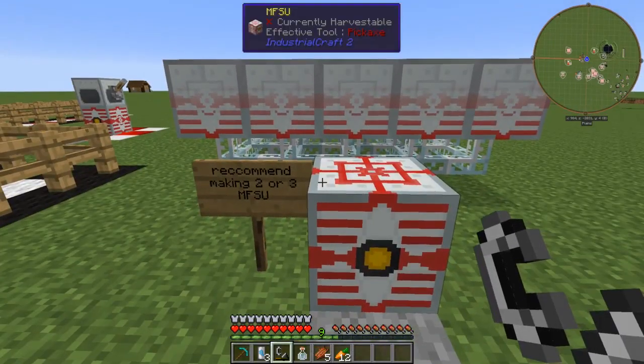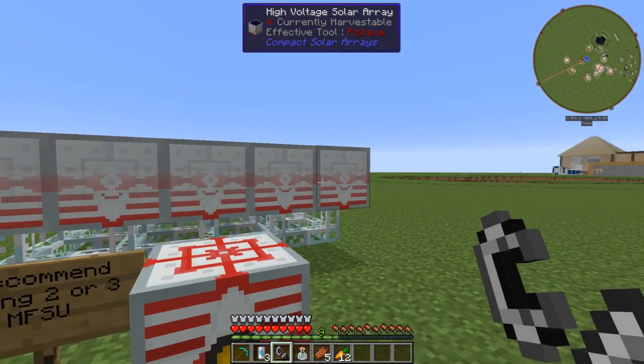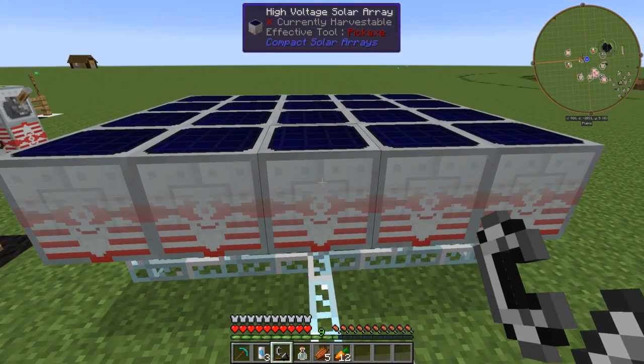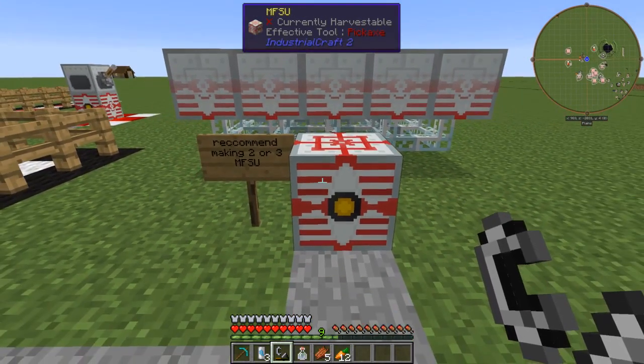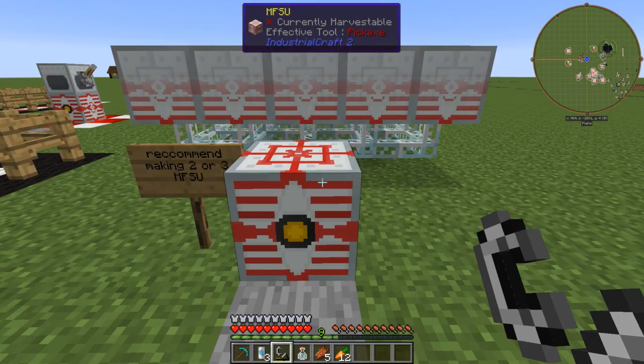Next, you will probably want to go make a solar farm with advanced solar panels. I would recommend making two to three MFSUs, as each piece of armour uses ten million EUs.